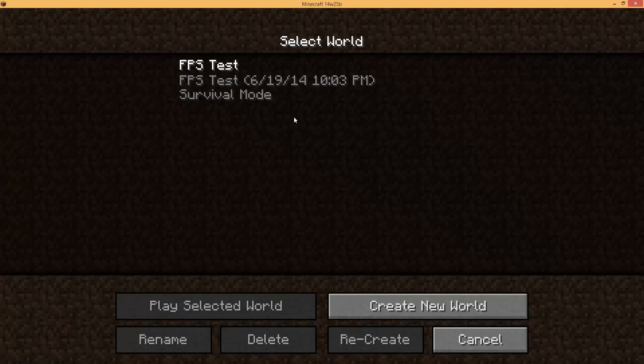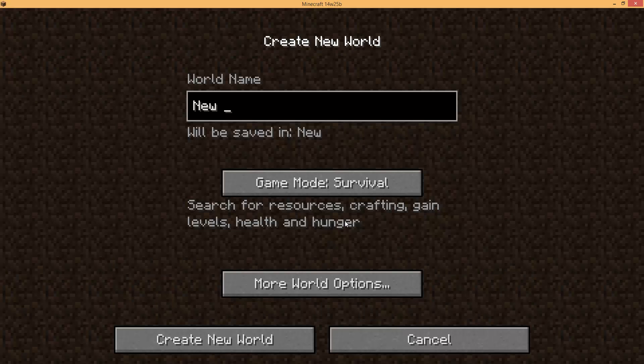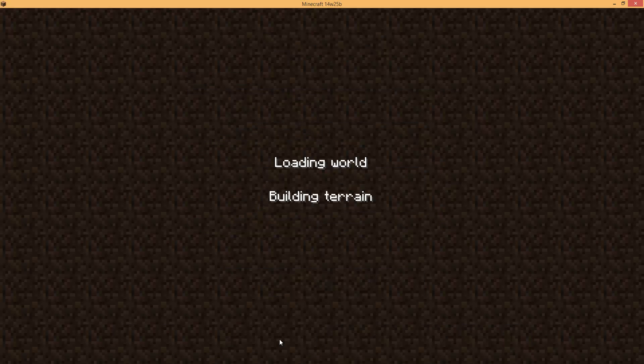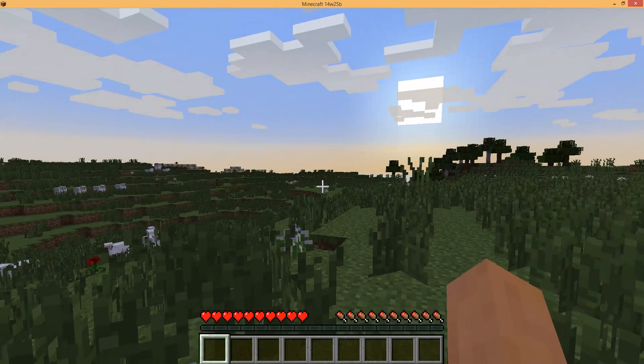I'm going to quit and delete this world and actually create that same world again — that's why I used the seed earlier. The reason is I'm afraid that if I start with a 16 chunk render distance and then just reduce it to 12 on the same map, a lot of those chunks have already been rendered and we may not get a true test. So let's hop back into that same world with a 12 chunk render distance and try to walk in the same direction.